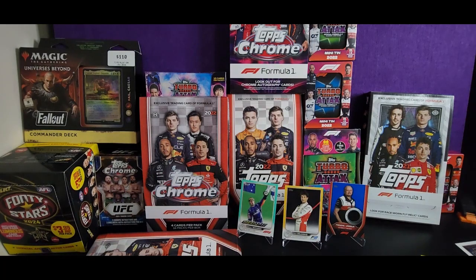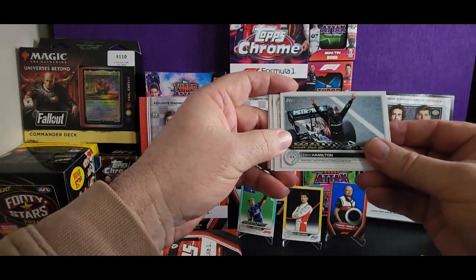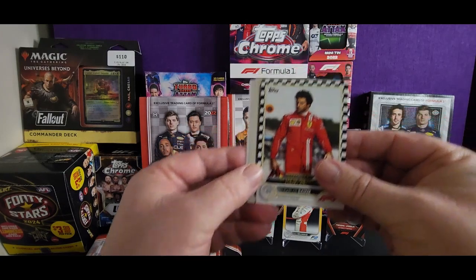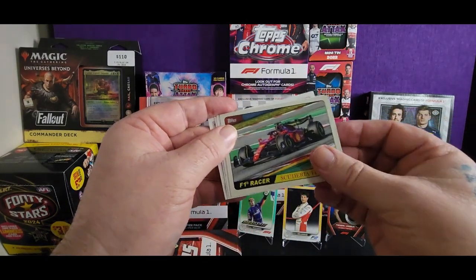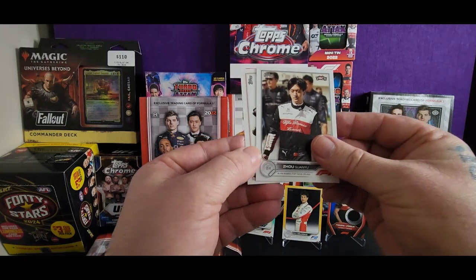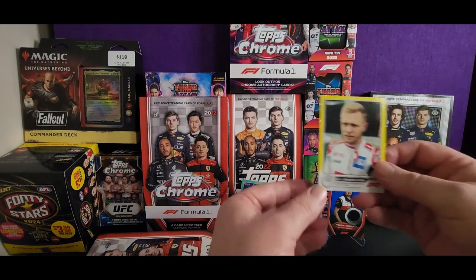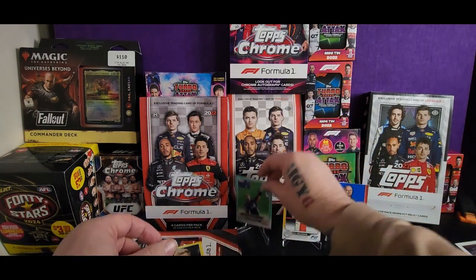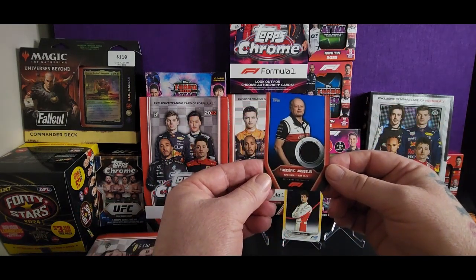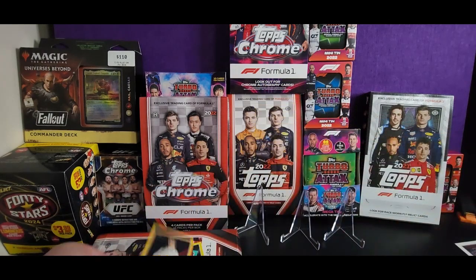Can we get anything better? I think only if we get a red. Albon, Lewis Hamilton, Nick Schumacher — good shot. Carlos Sainz. So that's it, what did we get? The yellow Kevin Magnussen, Daniel Ricciardo in the teal, Frederick, and the gold. Nice.